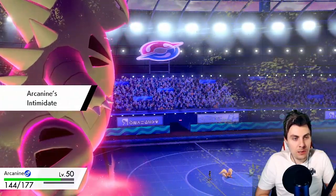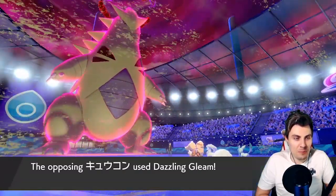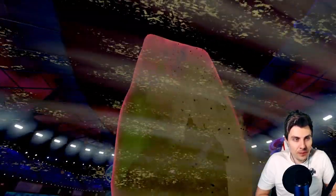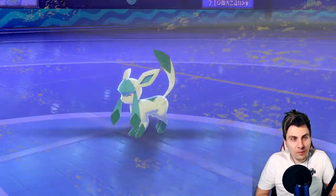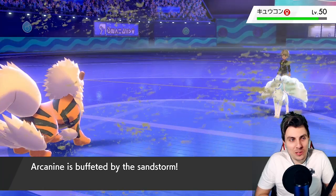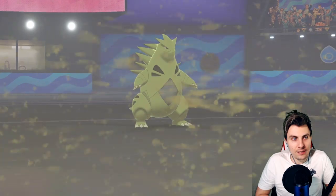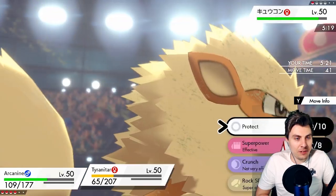Icy Wind could come into play for speed control from Glaceon or Ninetales. Glaceon is another favorite of mine — it's such a cool Pokemon, especially with Aurora Veil support, it's pretty scary. But it's not strong enough even behind Aurora Veil to take the Max Rockfall, especially after the Weakness Policy boost. Tyranitar is really stealing the show for us, which is pretty nice.